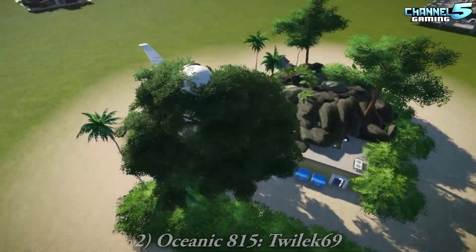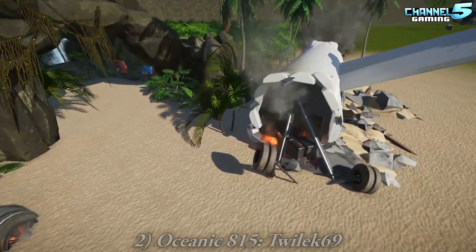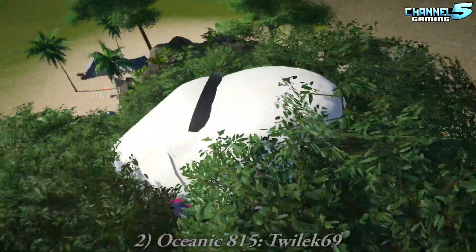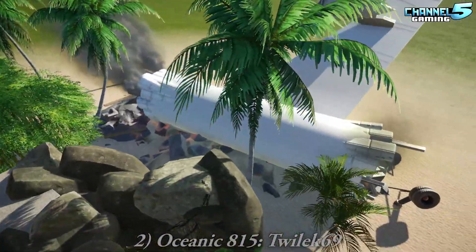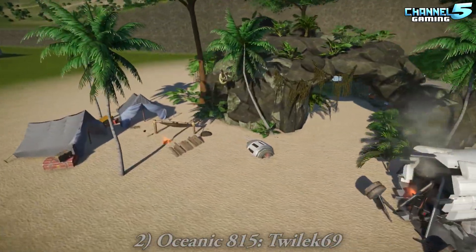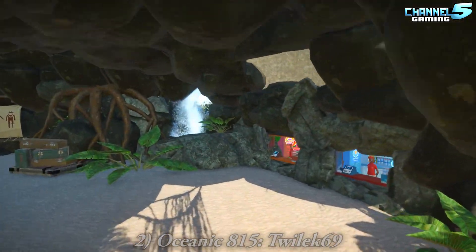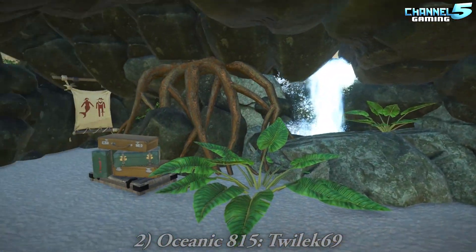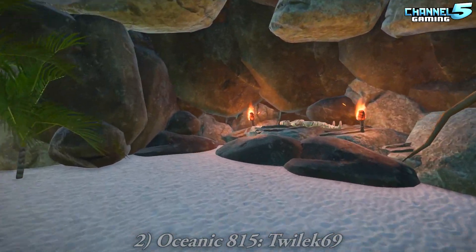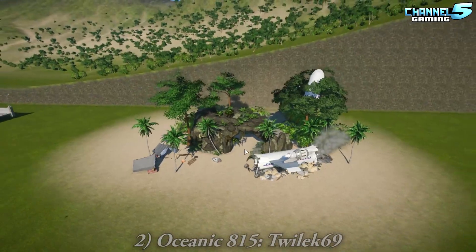This is Oceanic 815 by Twi'lek — from Lost! That's cool, a plane from Lost. Look at the little windows on the side. He even made a logo on the airplane. Nice touch, like the broken bits of the bags. They even set up shops — they will survive here. Gilligan and the Skipper have nothing on these guys. Then we have the post-apocalyptic survivor van by Reaper — it's small but cool.